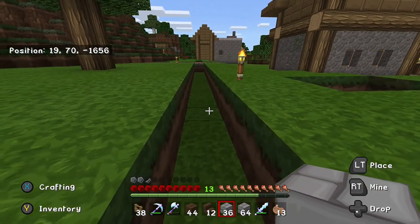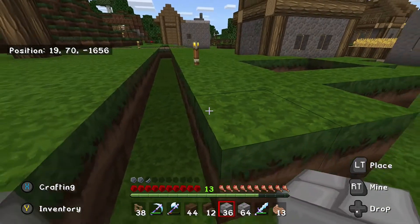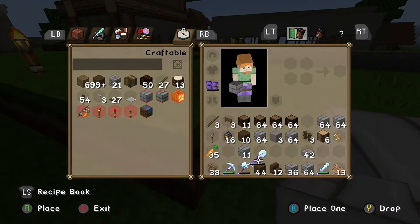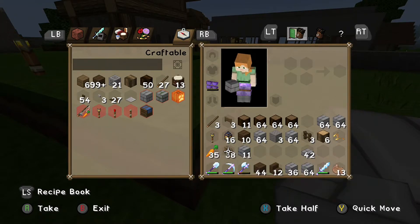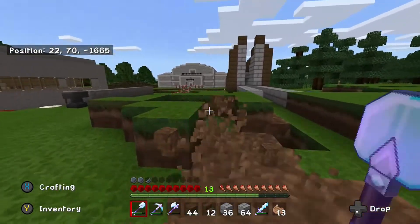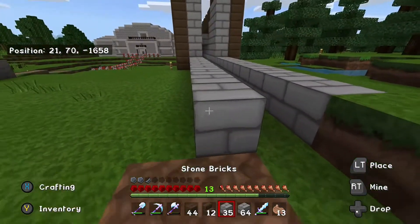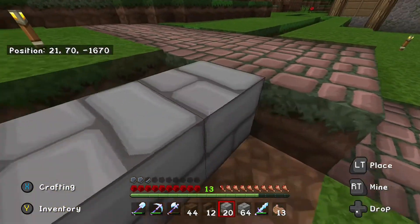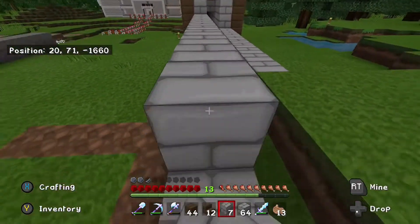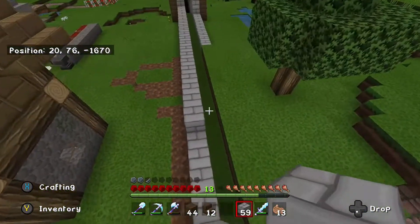Do I put stone brick here? Hmm, yeah, I think I'm gonna do it. Let's get our shovel going — we'll just get rid of that, and then we'll have the stone brick showing on this side. There we go. Three, four, five, six. There we go.